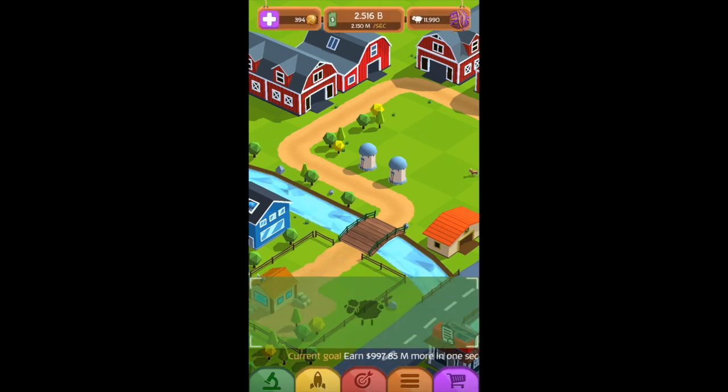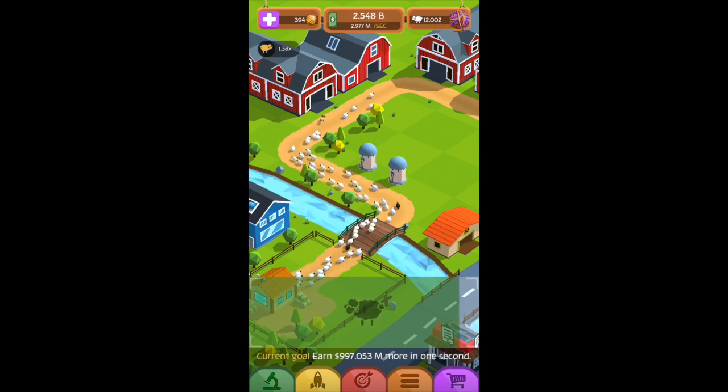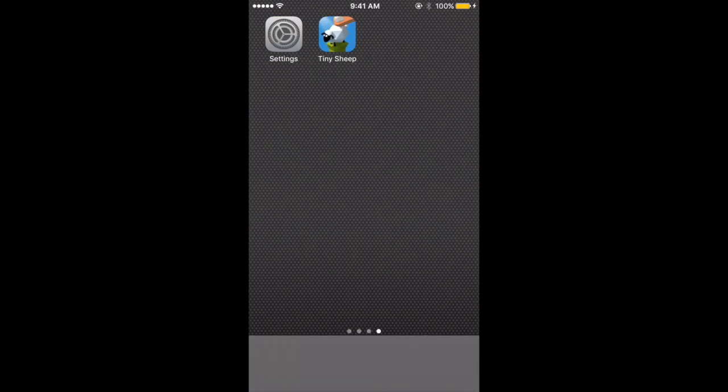So as you can see my bar, I'm going to tap pretty quickly, as quick as I can — it's not going down too fast because I'm not tapping fast enough. There's a good amount of sheep coming out but it's nothing crazy, so I'm going to show you how to change that.